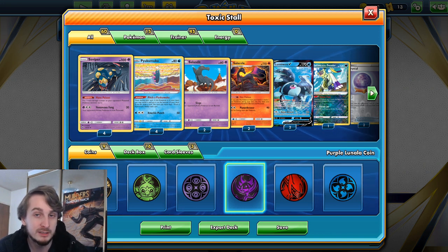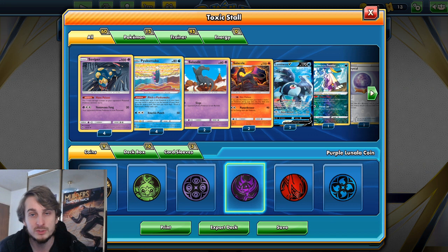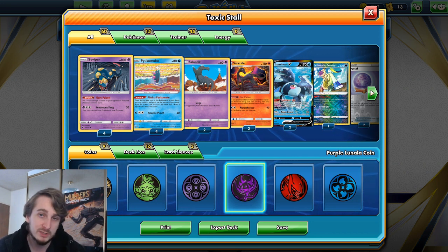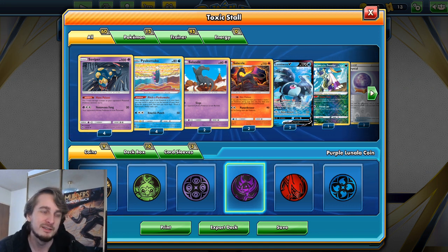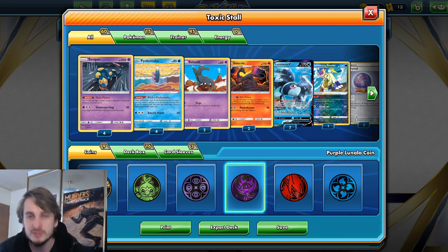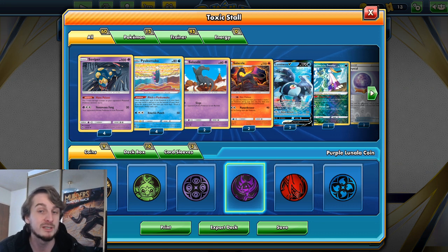A bit of backstory about me: in Magic the Gathering, in a format called Legacy which has almost all the cards available, there were two decks I really liked to play. One was Oops All Spells, which has all spells and no lands, and Goblin Charbelcher, where Charbelcher reveals cards from the top of your deck until it finds a mountain and then deals that much damage — so if there are no mountains it does a lot. These decks find cheap and cheesy ways to activate the spells and abilities they need to win, and I wanted to put that same deck-building challenge onto myself in Pokemon.